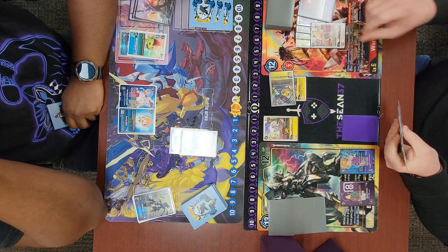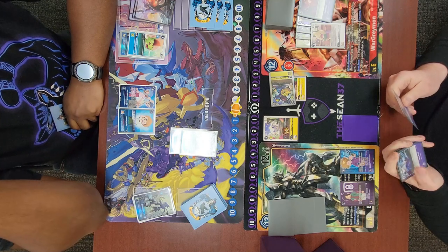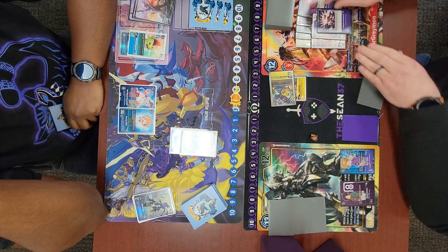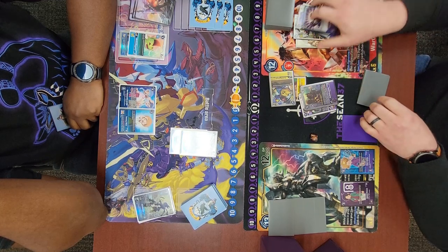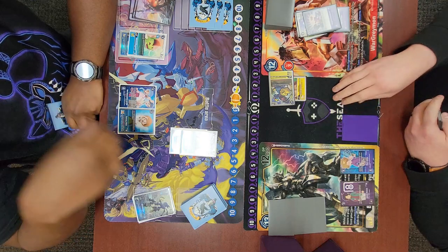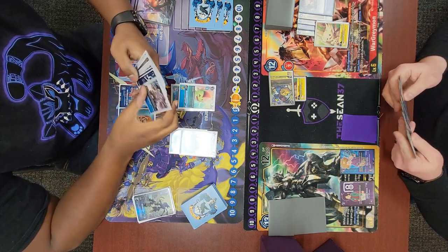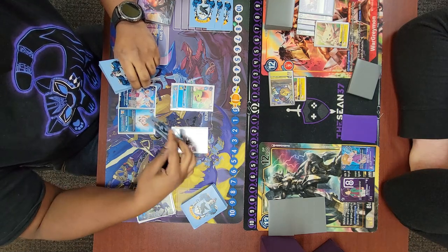I play Koichi, draw one, trash one — I trash a Bokomon. Then I use Calling from the Darkness on my Salomon to delete it and set him to one, adding back a Kaiser Leomon and a Rehimon back to my hand. Pretty nice. It's fun choking Blue since they choke everyone all the time.